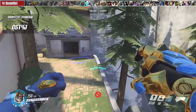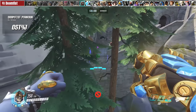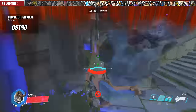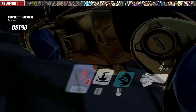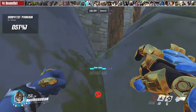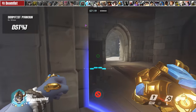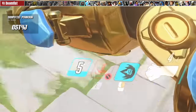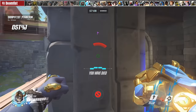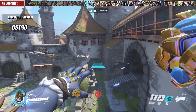For Doomfist, I'm featuring this parkour map on Eichenwald by Mitzi — though there are many other Doom parkour maps made by the community. The goal is to reach each checkpoint indicated by a purple flag using the abilities given to you. Certain checkpoints may block some abilities, so you need to get creative. This game mode helps you practice manipulating Doomfist's movement using rocket punch bounces, diagonal punches, and turn punches. It's both a very fun game mode and amazing for practicing Doomtech.